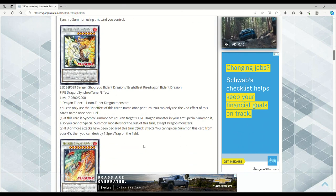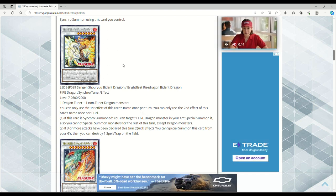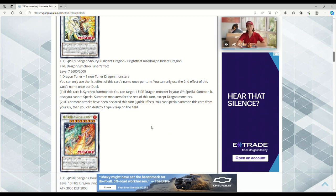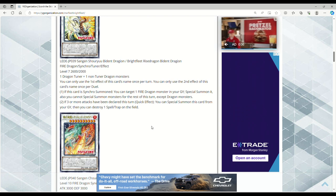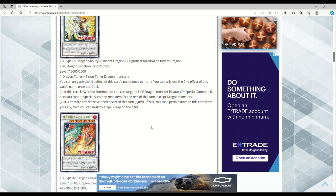Next is Bright Fleet Rise Dragon — note the 'i' in Dragion — Fire Dragon Synchro Tuner Effect Monster, Level 7, 2600 attack, 2000 defense. Materials: one Dragon tuner plus one or more non-tuner Dragon monsters. You can only use the first effect once per turn and the second once per duel. If this card is synchro summoned, you can target a Fire Dragon monster in your graveyard and special summon it — though you cannot special summon except Dragon monsters for the rest of that turn. Second effect: once per duel, if three or more attacks have been declared this turn, quick effect — special summon this card from your graveyard, then pop a spell or trap on the field without targeting.